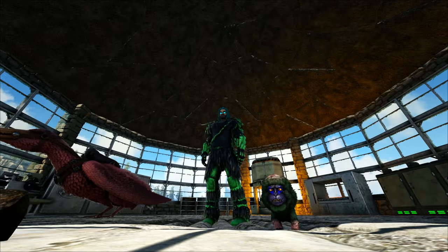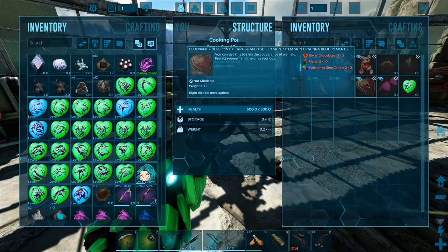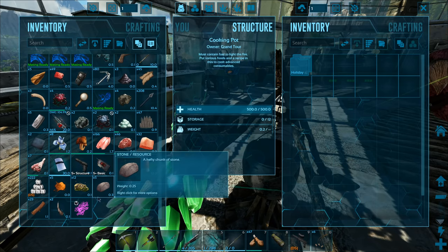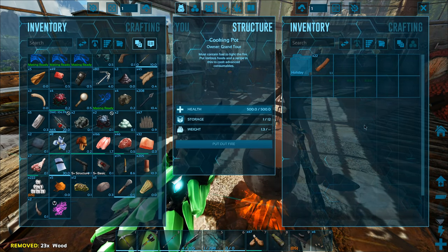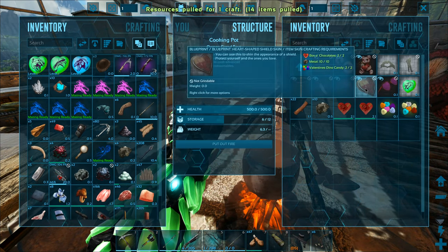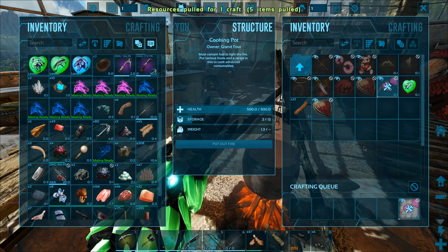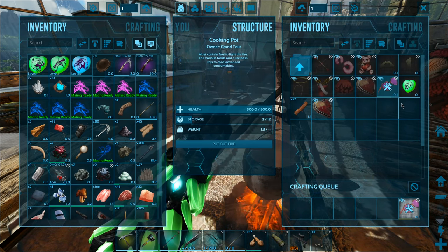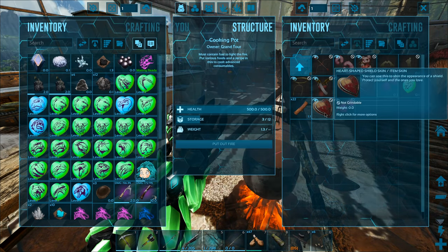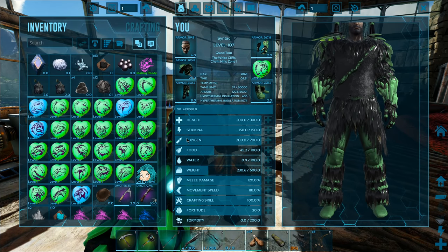Now let's try to actually craft some of these things. Do I even have any raw metal? I probably don't. Okay, we apparently already had some wood, and we also got spark powder from the fishing. Let's make the shield - boom, there we go. Let's get the glasses as well. I'm not going to make any chibis this way because it seems like a waste - maybe we'll just recycle some of the chibis in the cooking pot or whatever it's called.